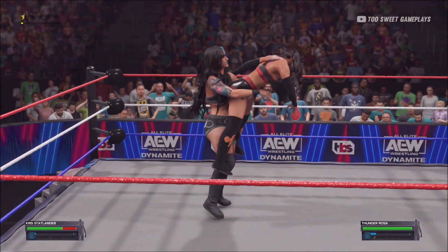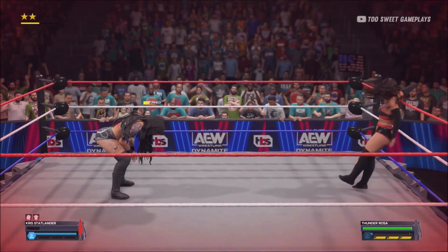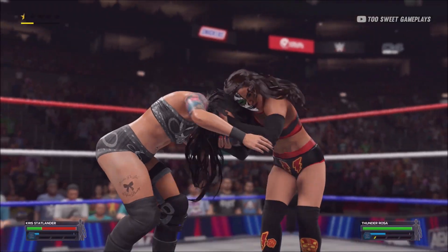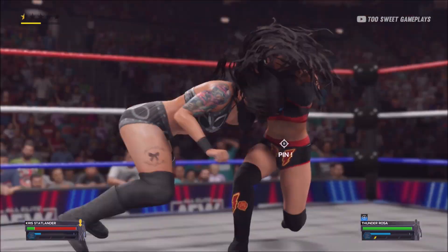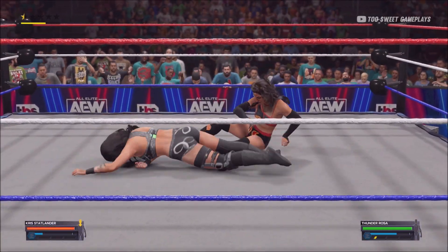In and out of the ring, gonna be very difficult to get the advantage. Knee right to the face — double underhook, up the wing clipper.